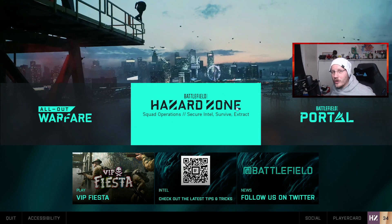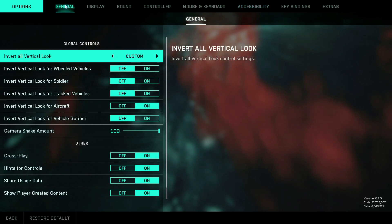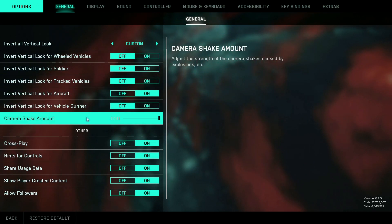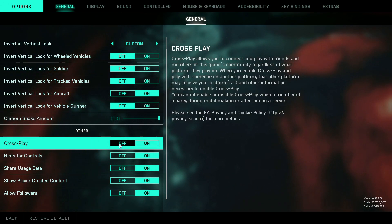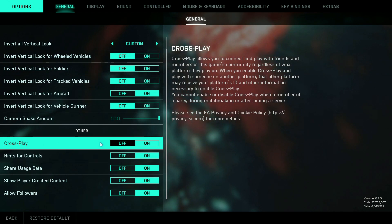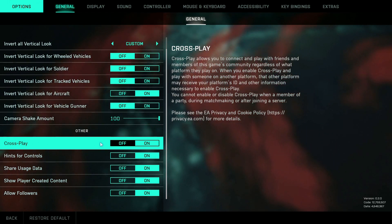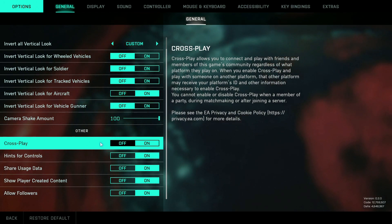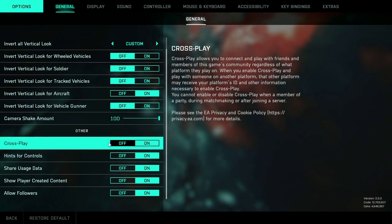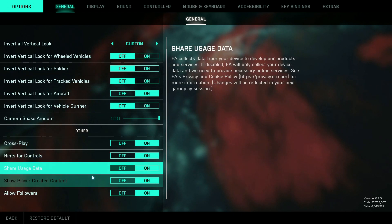I'm going to remove my webcam and we're going to go over these settings. Heading into the options, switching to General — there's nothing much I changed here. I kept everything the same, even the camera shake amount. Crossplay is up to you if you want it on or off. If you have it off, you'll only play with people on your platform. On PC, you only crossplay against PS5 and Xbox Series X and S — not PS4 or Xbox One, because the player counts on each map are different so they're on different servers. If you are having issues with connection, I actually turned crossplay off and it really improved it.